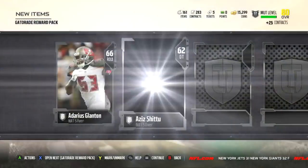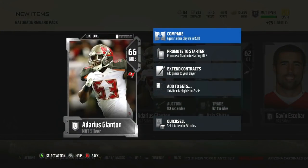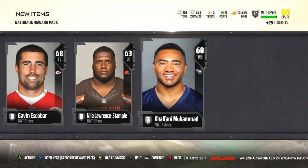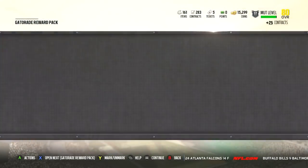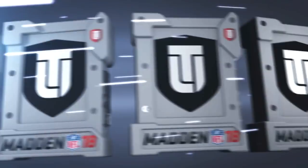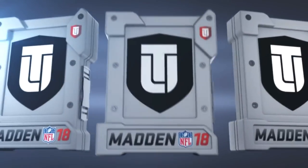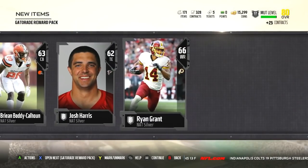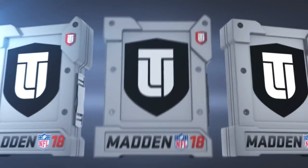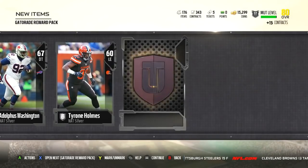I'm just hoping to get somebody that can be a starter, and even if not, I can still use these guys and put them in sets. If I ever need silvers for whatever reason, all these NAT guys can still be used for sets, tokens, or team captains to get some extra cards. Right there we didn't get too much of anything - nothing that's going to help us out. Luck may vary; I could go this whole thing without pulling a gold card.